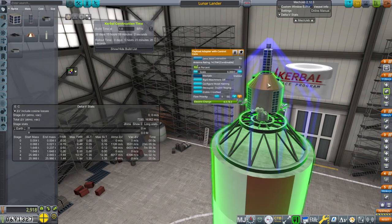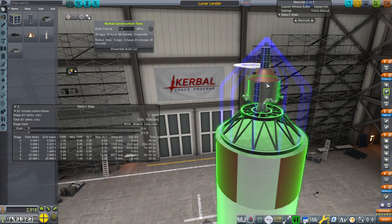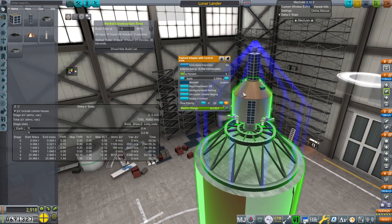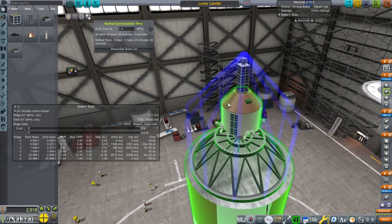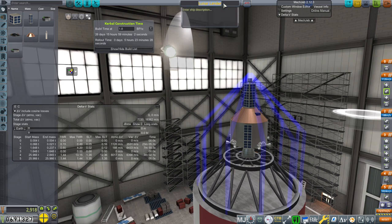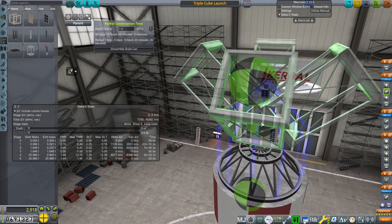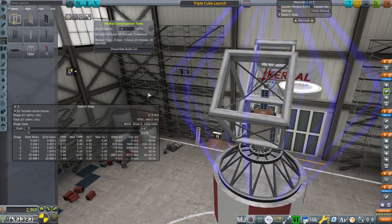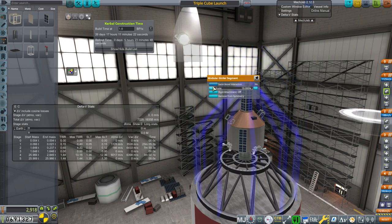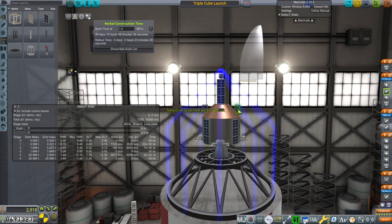Now that I've added tweak scale, we can use the payload adapter with control core. Now this is a controlled stage without the CubeSat, so we can release the CubeSats and this is still a controllable stage with its own communications. Now I just have to figure out how to mount three CubeSats to this. We need to change this to triple cube launch. The problem is we don't have the radial attachment points, but we have modular girder segments. We don't even have the little cubic octagonal strut, but with tweak scale, tweak scale solves all problems — we basically have cubic octagonal struts.